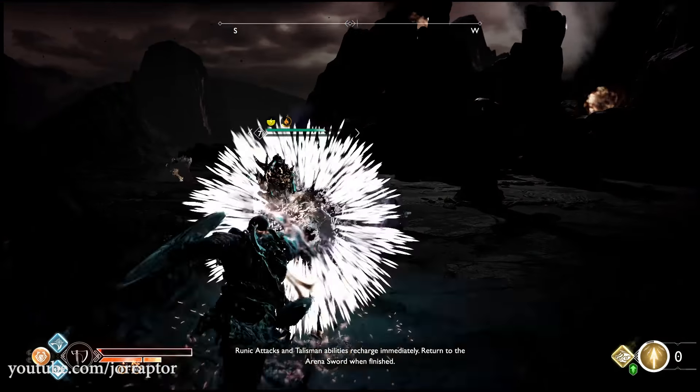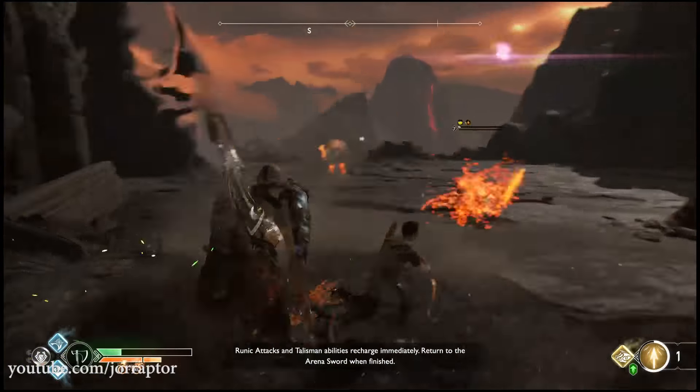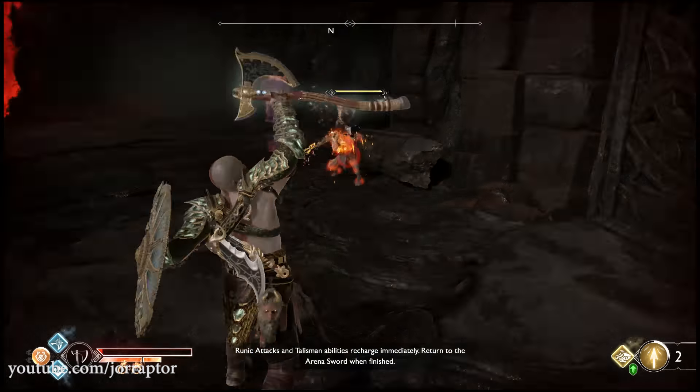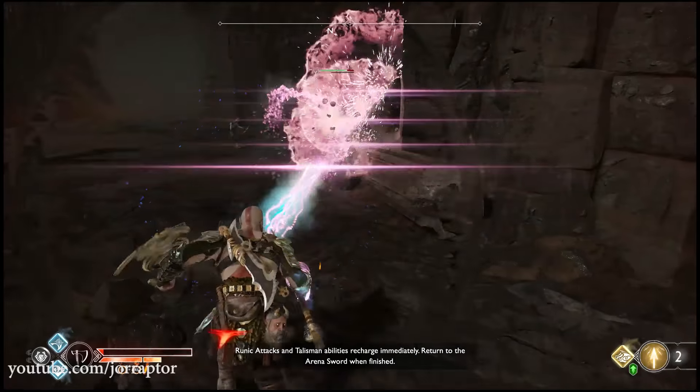One of the epic talismans in God of War has a hidden, very strong ability that looks to be a nod to the Infinity Gauntlet from the new Avengers movie. I will tell you how to get it and how to use it in this video.